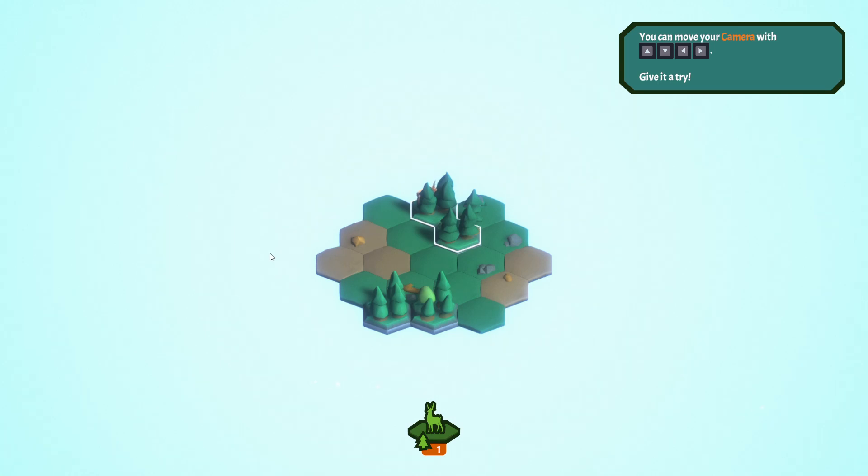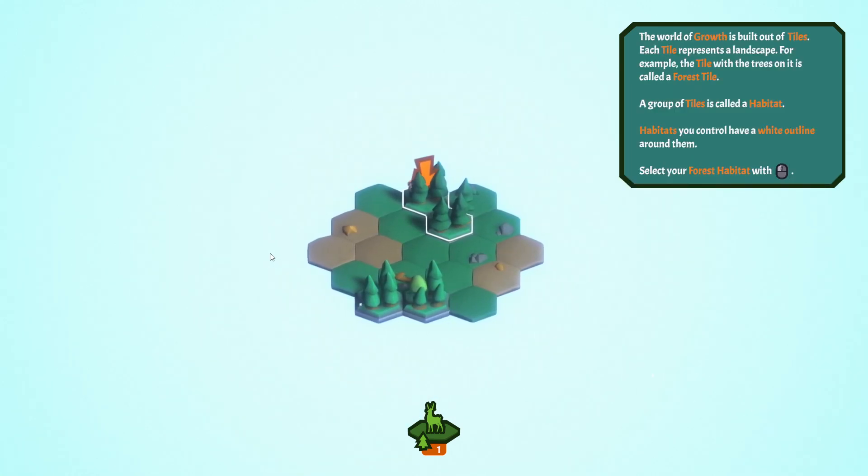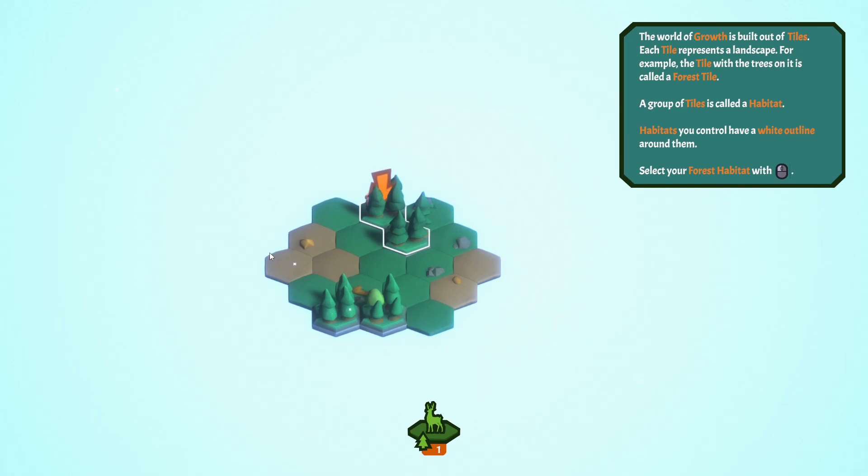Let's jump straight into the tutorial. You can move with the arrow keys, but WASD works too. The world of Growth is built out of tiles. Each tile represents a landscape — for example, the tile with trees on it is called a forest tile.